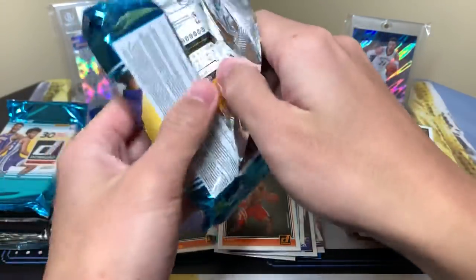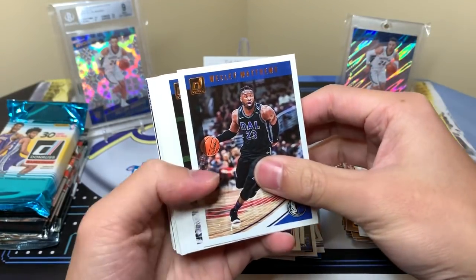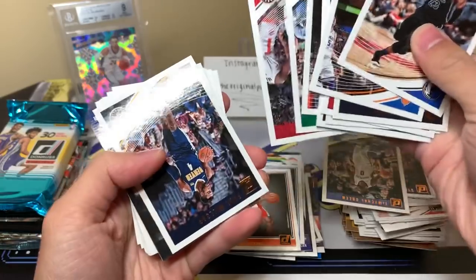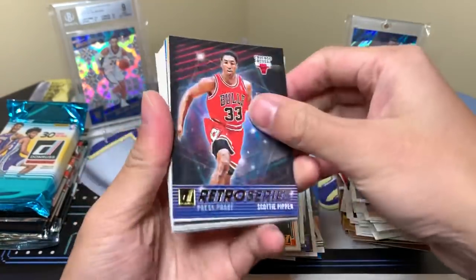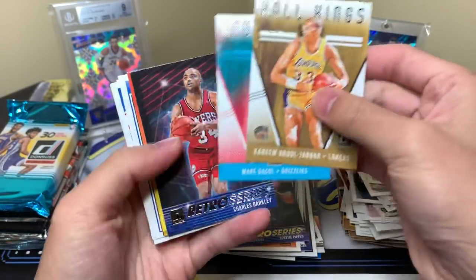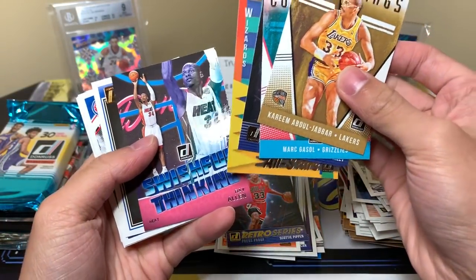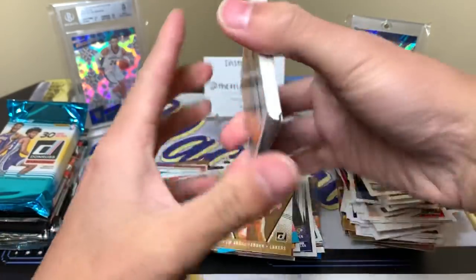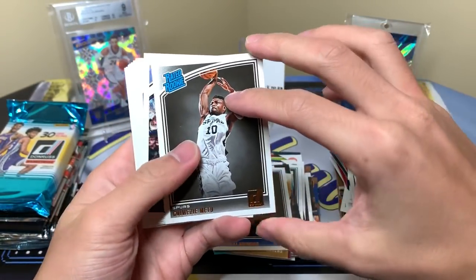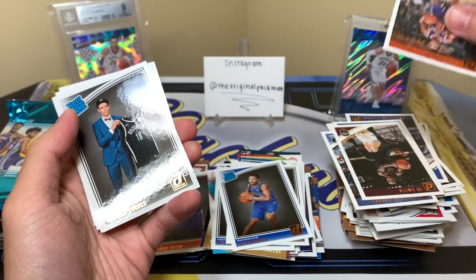If he sprinkled in a Luka Doncic Next Day auto we'd be in business. That Next Day Luka card is just something — Luka Doncic is the real deal. LeBron — huge LeBron fan. Press Proof Scottie Pippen of the Retro Series. Kareem, Gasol, Barkley — there is a special super short print case hit Barkley in this product, it's not this one, but there is one. Ray Allen, Beal. Mitchell Robinson, Brunson. Victor Oladipo — I thought it was 99, actually 89 of 99 for Oladipo.